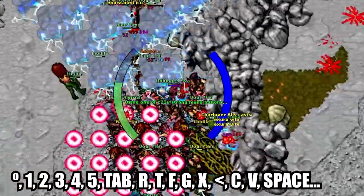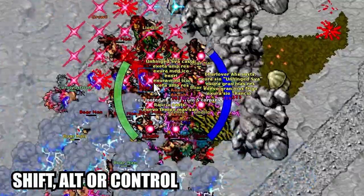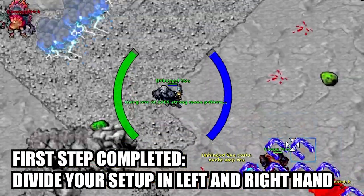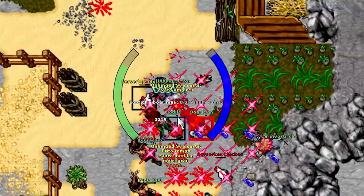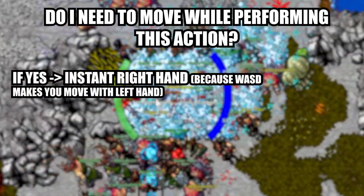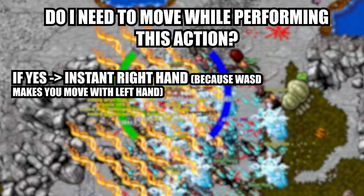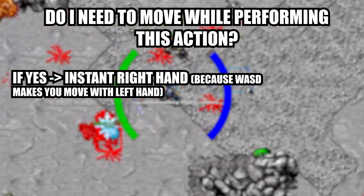I can comfortably press around 15 keys with my left hand, and with modifier keys like Shift, Alt, or Control, that makes up to 60 new keybinds just by swapping to WASD. Dividing your hands is the first step — but how? What should go in the left hand and what in the right hand? Ask yourself this simple question: do I need to use this while moving? If yes, that action goes to your right hand. As an EK, I kite a lot when luring mobs to my box, so my entire rotation is on my mouse in my right hand. This way I can move with my left hand while using Exori or Exori Mas without moving my hands at all.